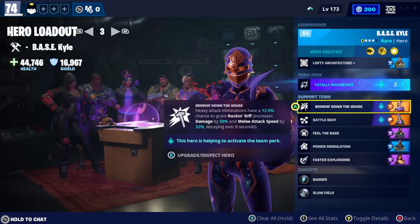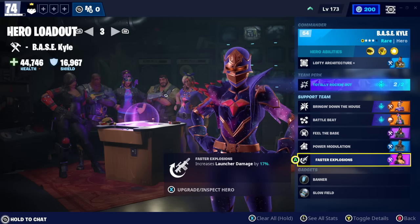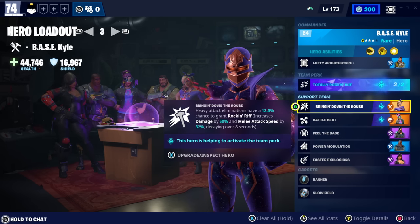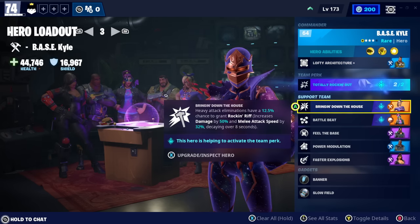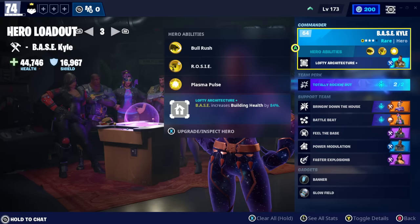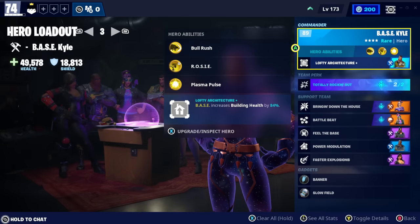This is the build I'm using — a Constructor build — because we're going to be doing a Twine Peaks SSD to showcase this weapon's power. I'm power level 74, doing a Twine Peaks SSD with a level 106 Plasmatic Discharger with only blue perks. Very mid-level throughout, and even my main hero is only level 64.